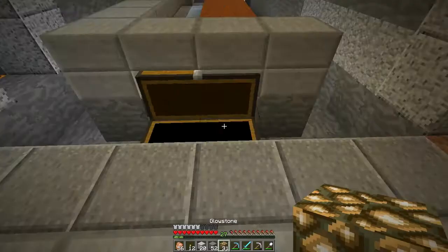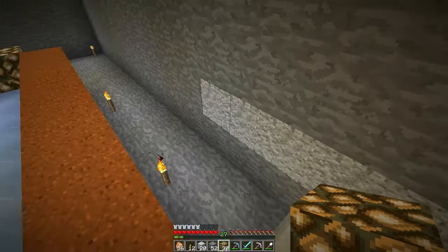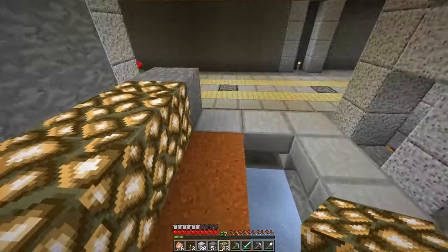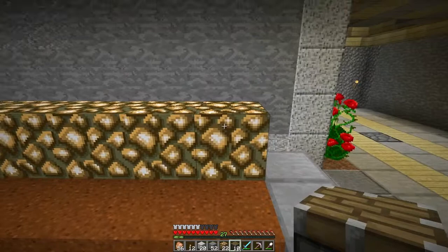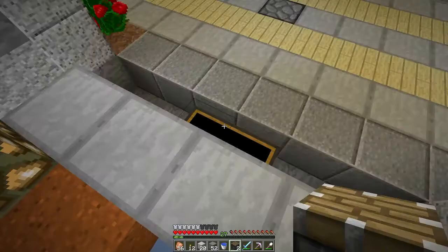I put my project chest down here and my glowstone there. I think I'll put a row of glowstone here as well because I want maximum light for the reeds to grow. On top of that will be our pistons. I don't have to use creative mode to do this, but it's easier for me so I'm gonna do it - my story, that's why.